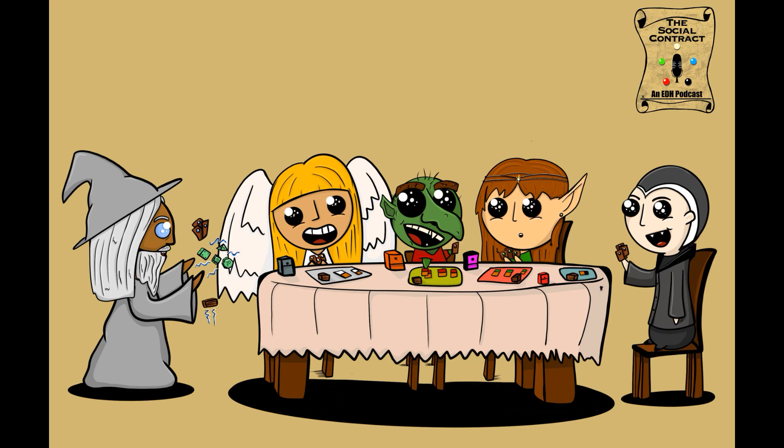If an effect says 'each opponent,' that's two opponents in Two-Headed Giant. Let's run through key buzzwords: 'you' still means just you; 'your team' from Battle Bond means your team; 'an opponent' means either of your two opponents but not your teammate; 'each opponent' means both opponents; 'each player' means all four players.